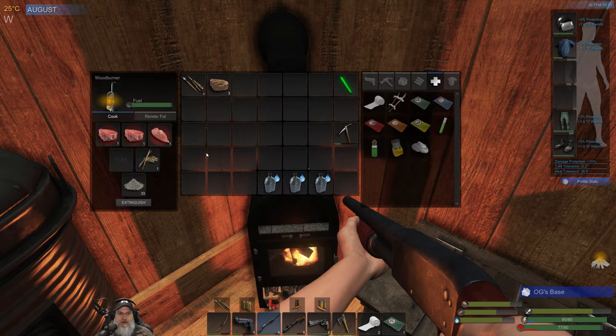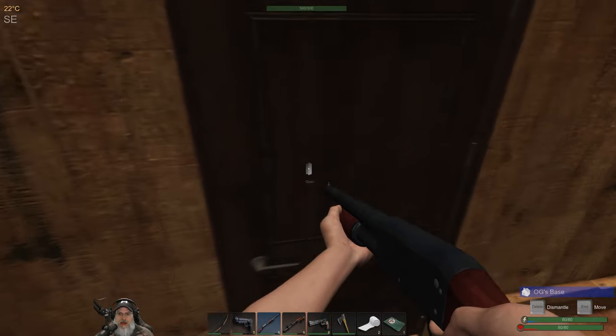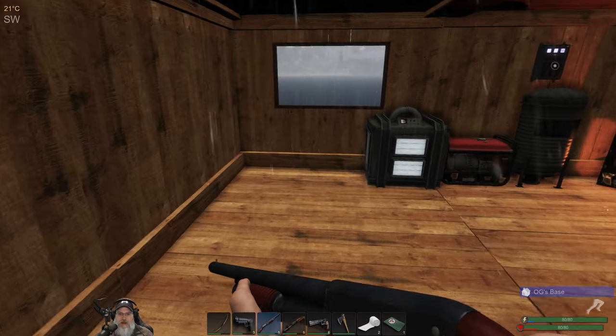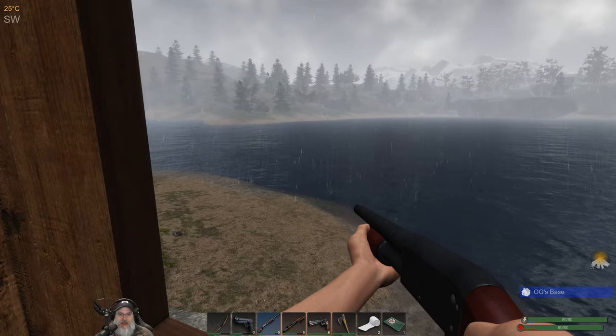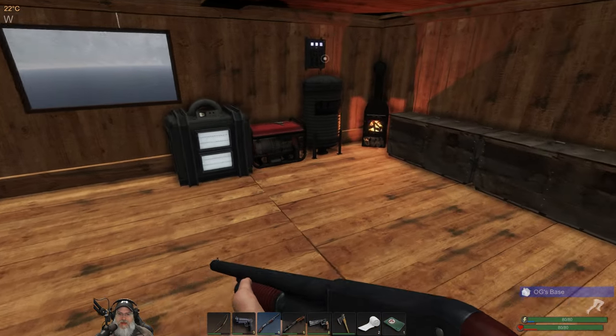I'm going to just hang around the base and wait for that power and mass to build up. I'll go cut the wood here, and when we're ready to make the next crop plot and plant the new seeds, I'll bring you back and we'll go from there.